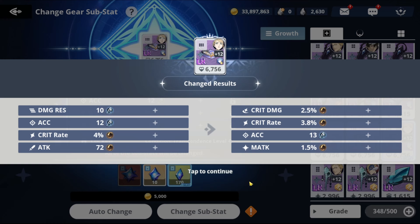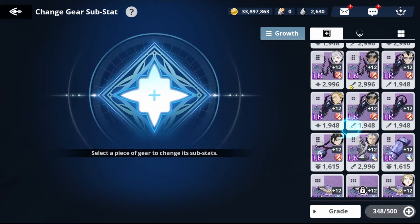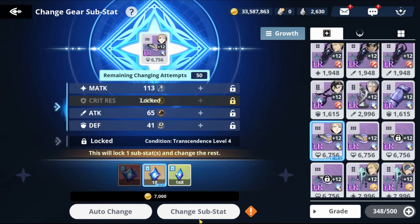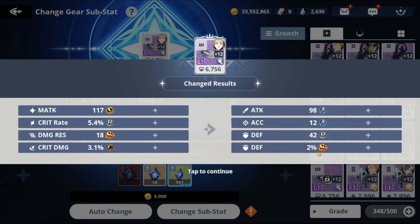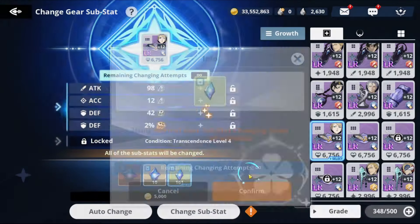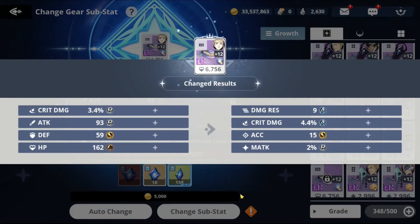I'm thinking of keeping this one — it's not too bad. I have a lot of gold saved, so I'll build another one. We have critical res, so we can lock that and change the other substats. I'd rather save the locks for Julius though. For the HP set max defense, it's 2% for large pieces; for small pieces it's 3%, which is max. I'm aiming for HP and defense, or HP and critical damage.